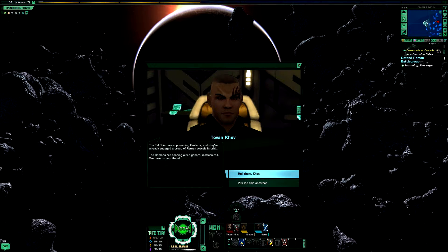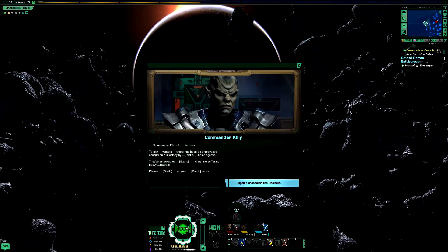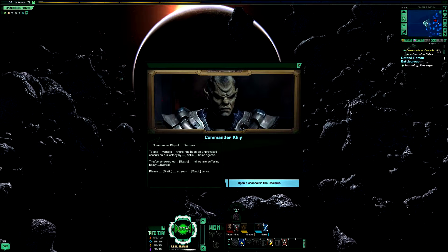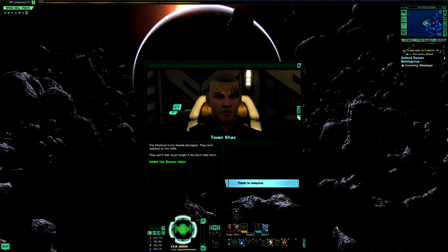Hail them. Hail them, Kev. We're under attack. Decimus — any vessels there, this has been an unprovoked assault on our colony by Tal Shiar agents. We've been attacked. We are suffering heavy static. Please add your tents. Open the channel to the Decimus. The Decimus is too heavily damaged — they can't respond to our hails. They won't last much longer if we don't help them. Power to weapons!